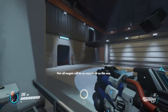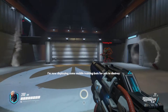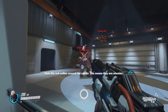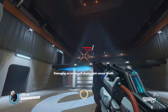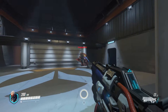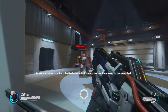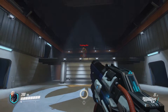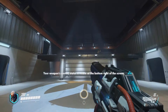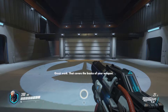Not all targets will be as easy to hit as this one. I am deploying some mobile training mods for you to destroy. Note the red outline around the robots — this means they are enemies. Damaging an enemy will display their health. Most weapons fire a limited amount of ammo before they need to reload. Your weapon's current status is visible at the bottom right of the screen. Great work. That covers the basics of your weapon.